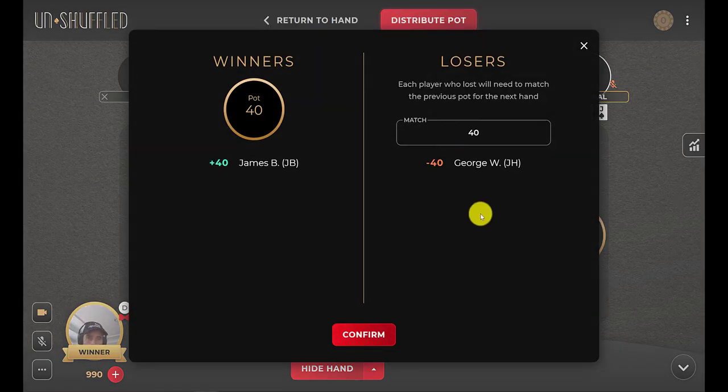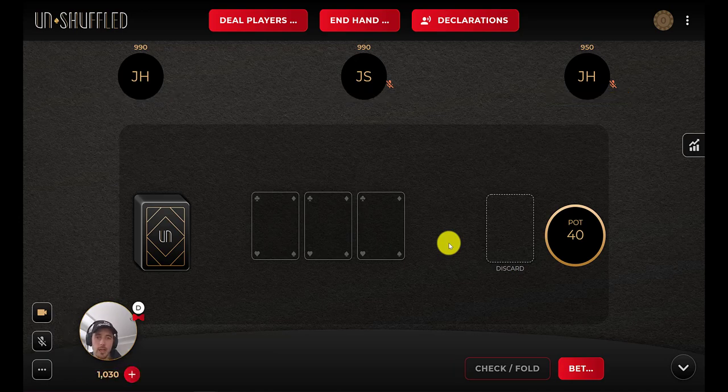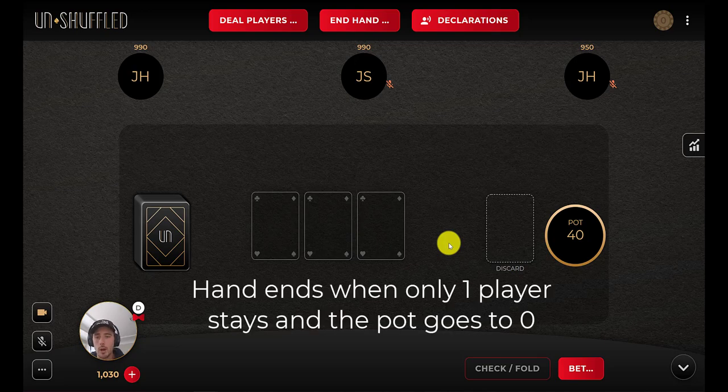And you'll see automatically we're saying that George W has to match the pot. If you were playing with a group that said the max loss is only 20 chips — so maybe four people lost and you're only having people match up to 20 — you could always change this to 20. But in this scenario, we're just going to leave it at 40 and confirm. The hand will restart because two players stayed. The way the dealer button moves to the next player is only when one person stays — there's no pot match, the pot goes to zero, and we deal the cards again.